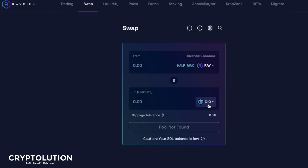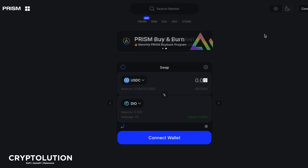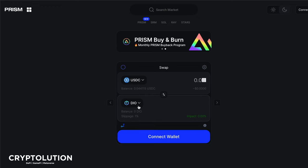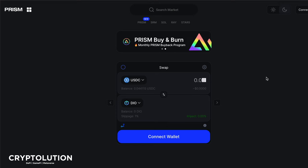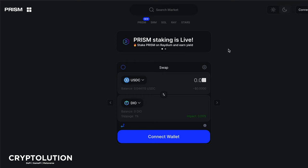If you still don't feel comfortable, here is a solution: go to Prism.ag. Prism is a swap exchange on Solana that allows you to swap tokens, and it was announced by Raydium itself — Raydium formed a fusion pool with Prism, so they are partnered. Prism is also listed on Raydium, making it a legitimate platform. When you go to Prism, you won't need to copy or paste any DIO contract address — it's already built into the swap. You can connect your Phantom wallet, or other wallets like Slope, Flare, and Sollet.